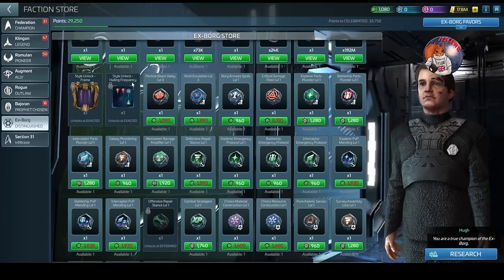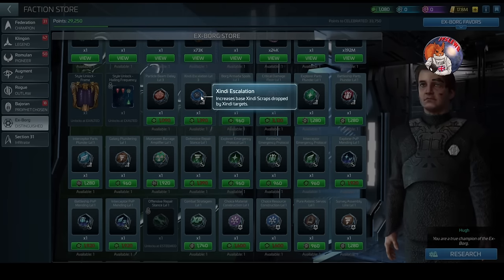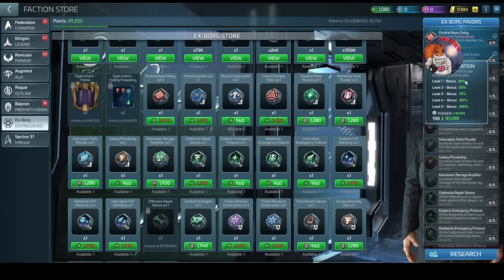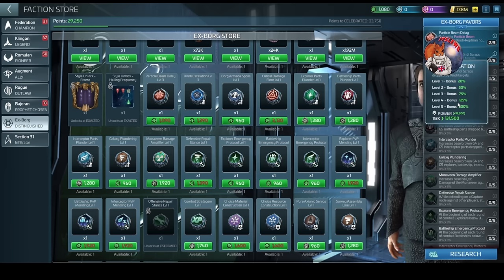The second favor to shout out is Zindi Escalation, which increases the base Zindi scraps dropped by Zindi targets. This has five levels: 20% bonus at level one, then 50%, 75%, 125%, and at level five a 200% bonus. It's not possible to max this on day one without spend - you'll need to invest time into the loop or invest money to get the necessary credits.